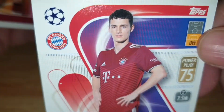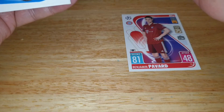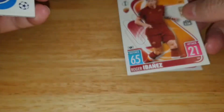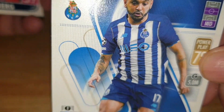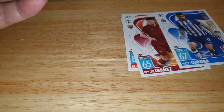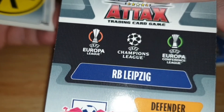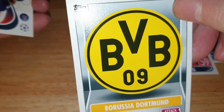So we have Pavard for Bayern Munich, and that's AS Roma — Ibanez I believe — and we have Corona for FC Porto. We have Halstenberg for Red Bull Leipzig, and we have Borussia Dortmund, Embelin or a badge card.